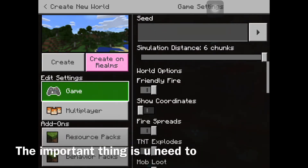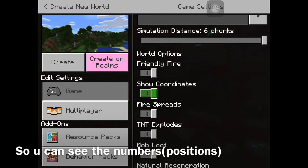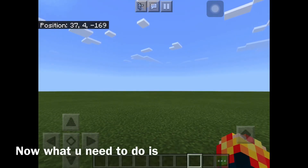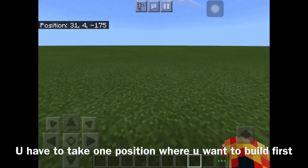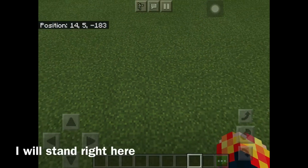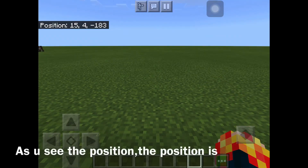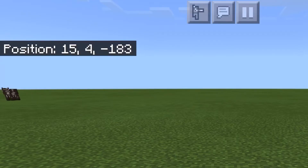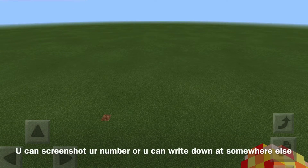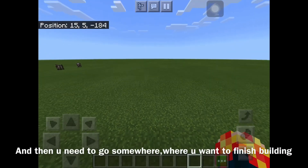First, the important thing is you need to turn on the show coordinates so you can see the numbers. Now what we need to do is take a position where you can fill blocks. I will stand right here and as you can see the position is 15, 4, 183. You can screenshot this or write it down somewhere, and then we will go somewhere else.